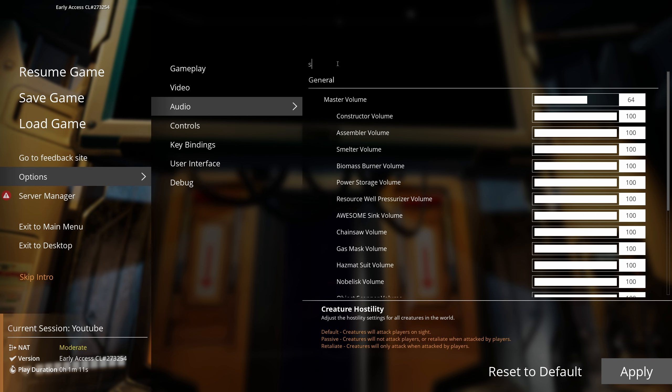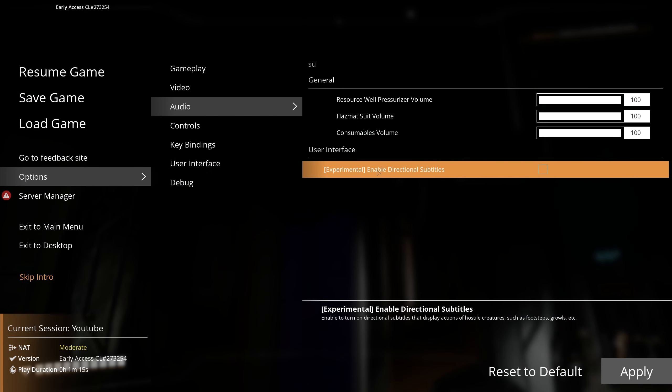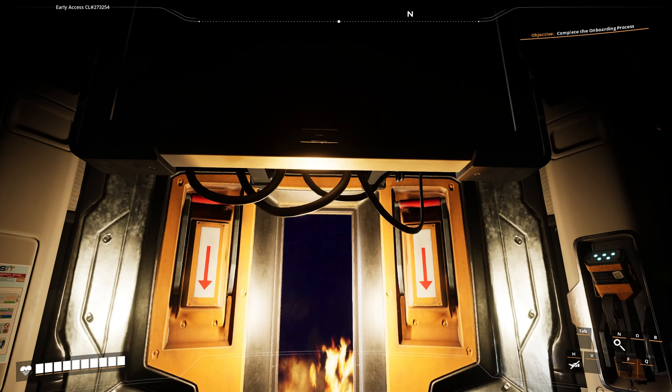Expand your factories, outposts, and pipelines through automation and augmentation. That's it — get to work and be effective. Warning: planetfall imminent. Please remain seated during full procedure. Atmospheric entry in 5, 4, 3, 2, 1 — planetfall procedure initialized.